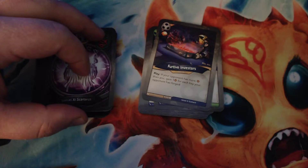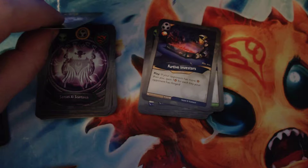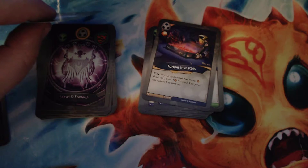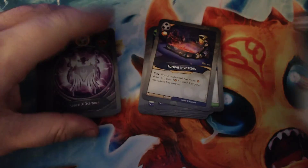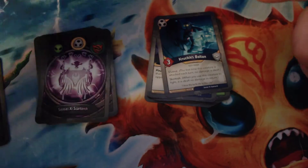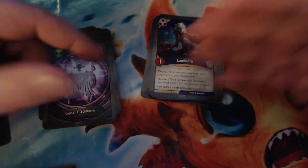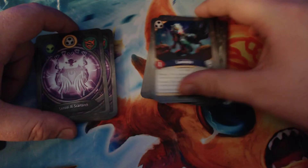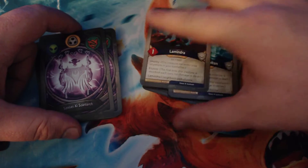Into Shadows: we have Furtive Investors — an action, gain an amber, and if your opponent has more amber than you, gain one for each key your opponent has forged. It's sort of like a Dr. Escotera but instead of a four-power creature, you get an extra amber — only if your opponent has more amber than you. Knuckles Bolton is three power, Elusive and Skirmish. Lemendra is one power with Deploy, so you can put her in the middle of your battle line. She has Elusive and gives her neighbors Elusive as well — we've already seen some things we'd want that on.